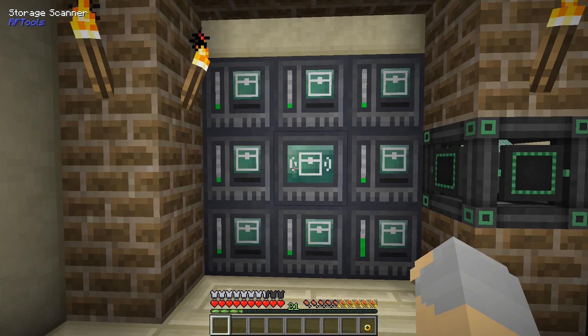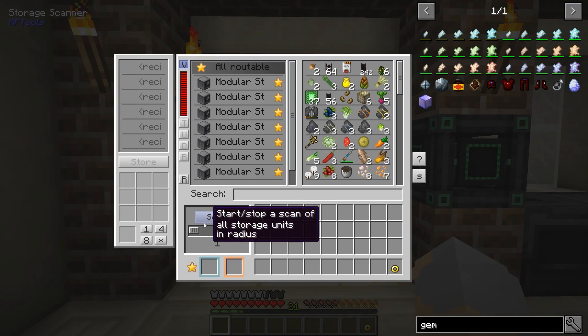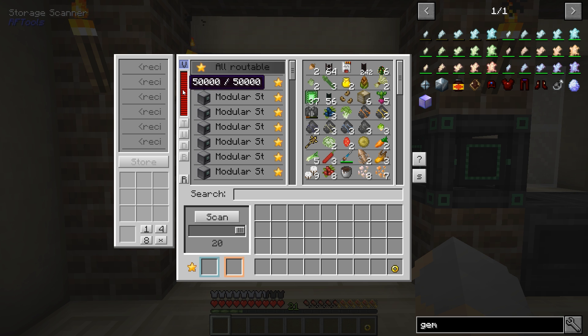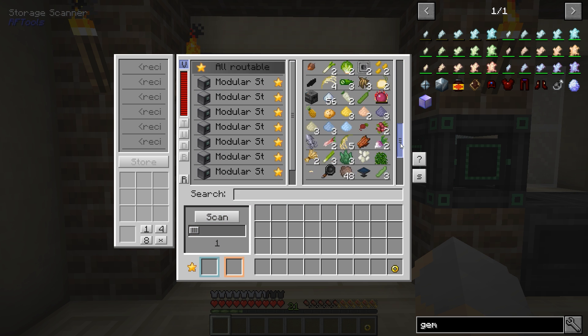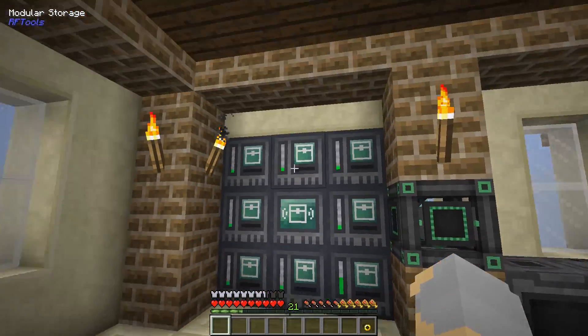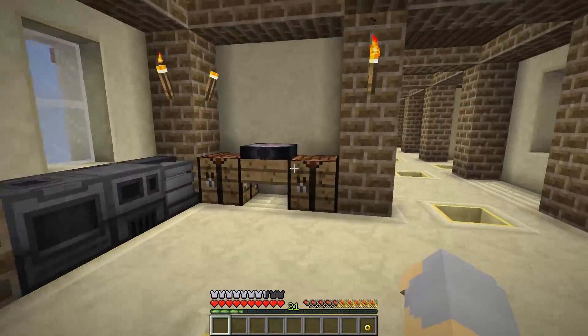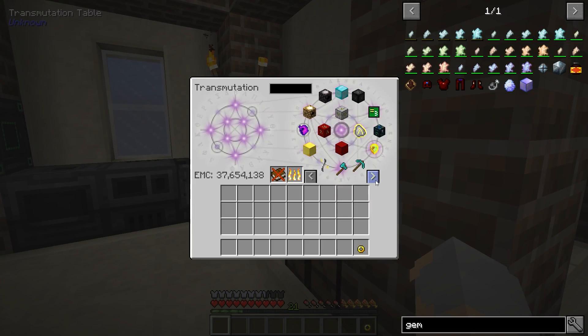If I want to expand this, it's actually pretty easy to do — I just need to add more modules and then increase the radius that this shows up for. That'll also increase the power usage though, so we're going to keep it to a scan radius of one right now, because that will pick up these blocks right here, and those are the only ones I really care about right now. So that is a good thing — now we have that, which is great.